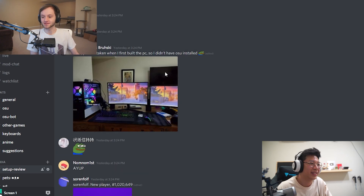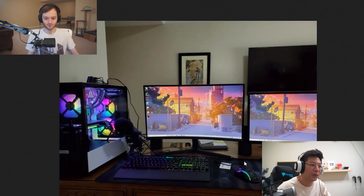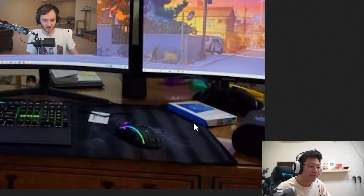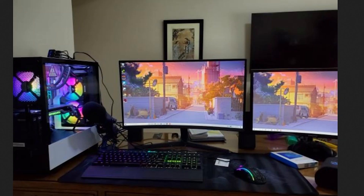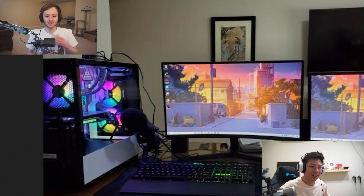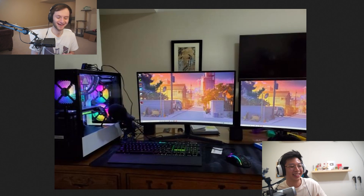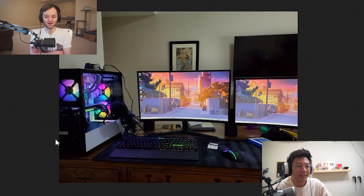Sometimes people include their osu rank — this person is 186k. The setup looks pretty sick: I think that's an NDXT case, Corsair keyboard, what looks like a Glorious Model O, and I think they have Windows in a box — you'll want to activate Windows. They're kind of in the middle of a room, which gives a nice open space feel. Not a bad setup. I'd give this a six or seven out of ten, five being average — solid stuff.